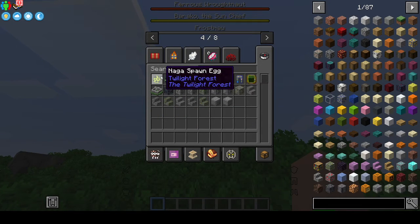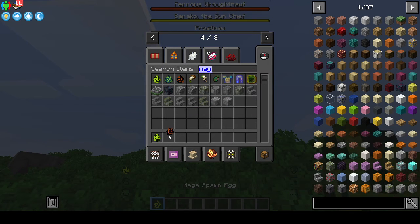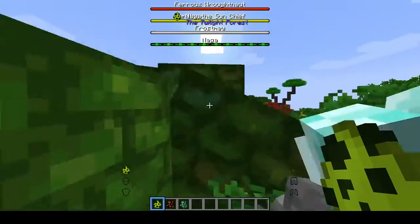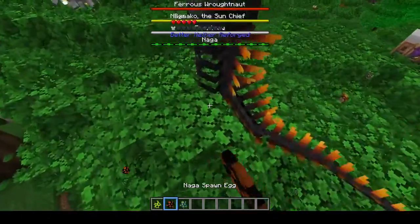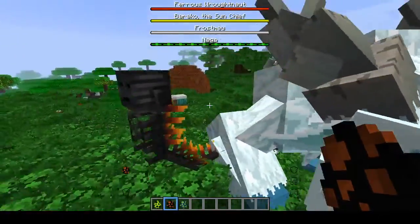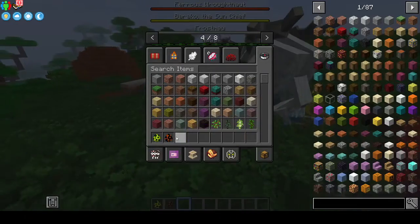We have a Naga — wait, what? Let me look up Naga. Oh my goodness, there are three Nagas! Let's see — oh my goodness, that's huge. Now we have another Naga, and then yet another Naga. Why are there so many Nagas?